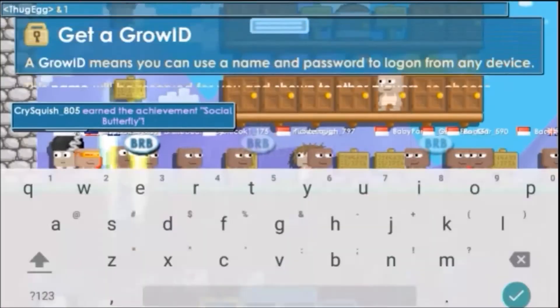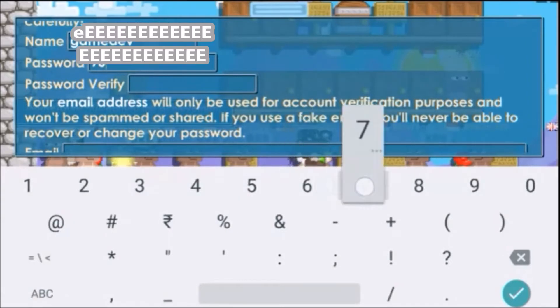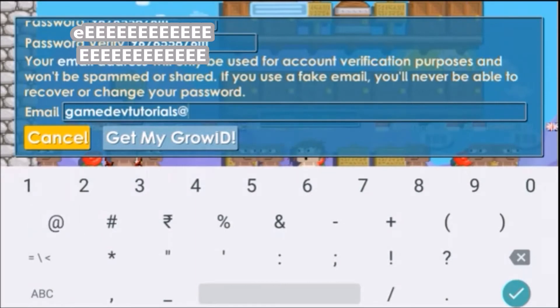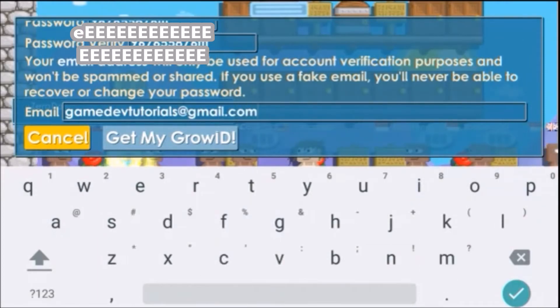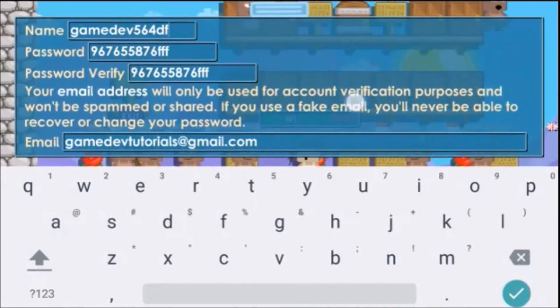This is where we can register for the account on this game. Give your name and choose a password, then enter your email ID. This name will be reserved for you and shown to other players, so choose carefully. The name I chose is already taken, so it's not available. I'll add some more characters to my name so that I'll get the chance of creating the account.